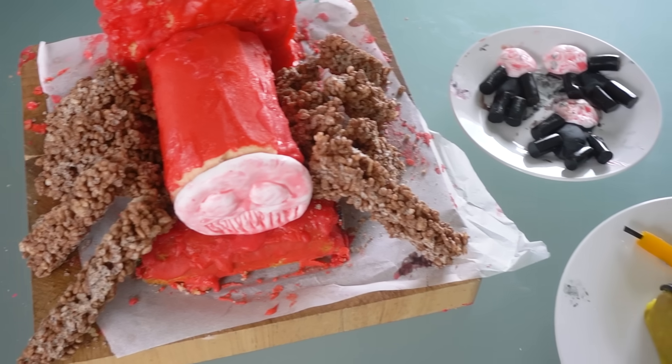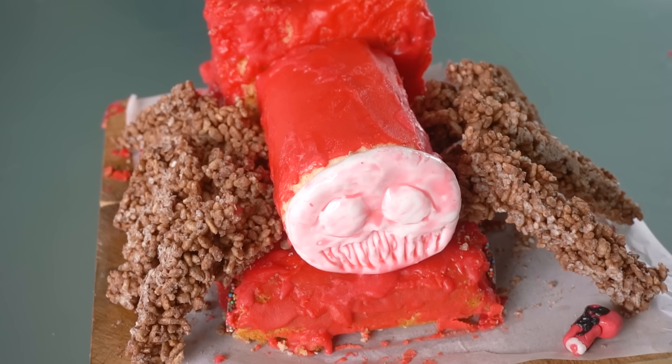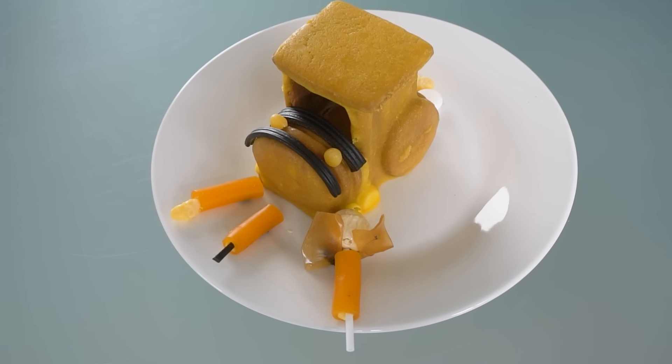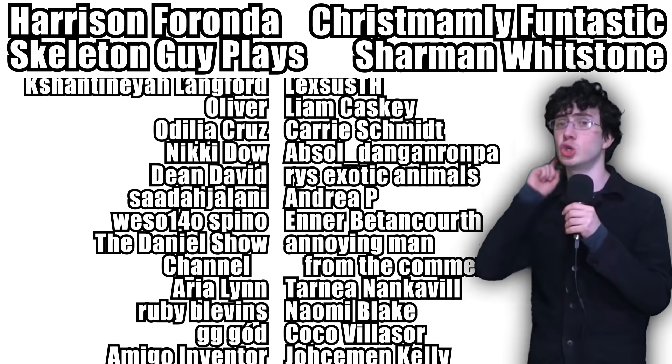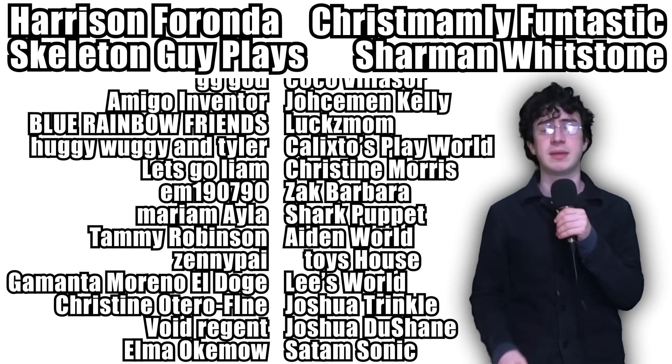Now presenting the final scene: Choo Choo Charles made of candy — two trains, a bunch of cultists, and all the firepower you need to take it down. But who needs firepower when you can eat it all? Choo-choo-choo-choo.